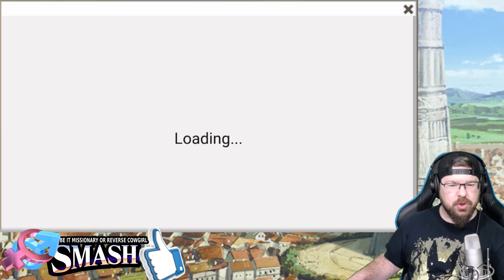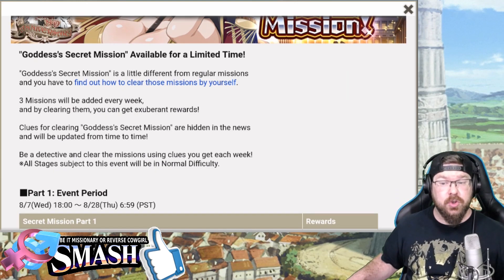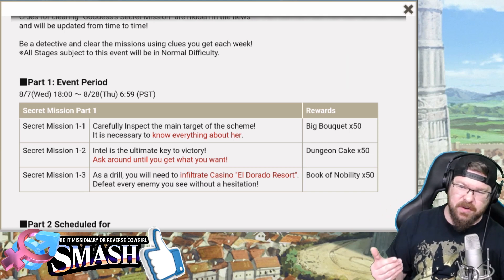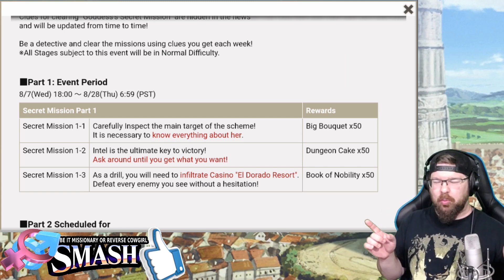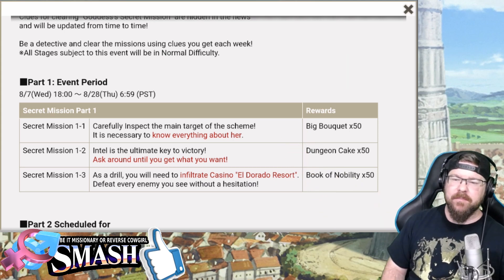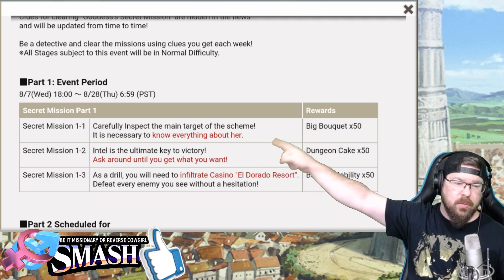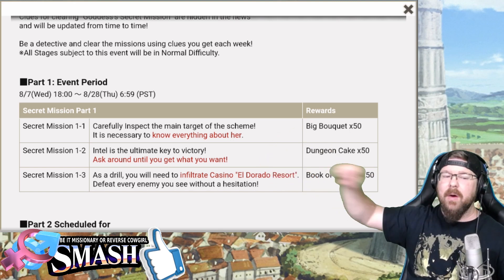If we click on this, there are three little missions in here that you've got to beat, and when you beat them, they give you stupid amazing rewards! Secret Mission 1: carefully inspect the main target of the scheme — it's necessary to know everything about her. Secret Mission 1 of 2: Intel is the ultimate key to victory — ask around until you get what you want. We also know what that is.